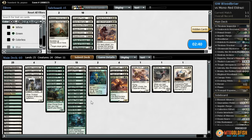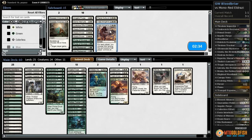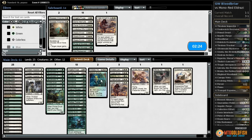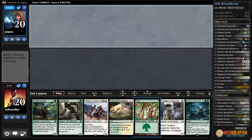Eldrazi, Eldrazi, Eldrazi, Eldrazi — maybe taking out Tragic Arrogance was ambitious. Planar Outburst also just seems good — maybe we keep it. We do have Stasis Snare, Stasis Snare also seems good. What do we cut? I guess we can go down Hedron Archive, maybe go down Pulse of Murasa too. Let's just try it like that.